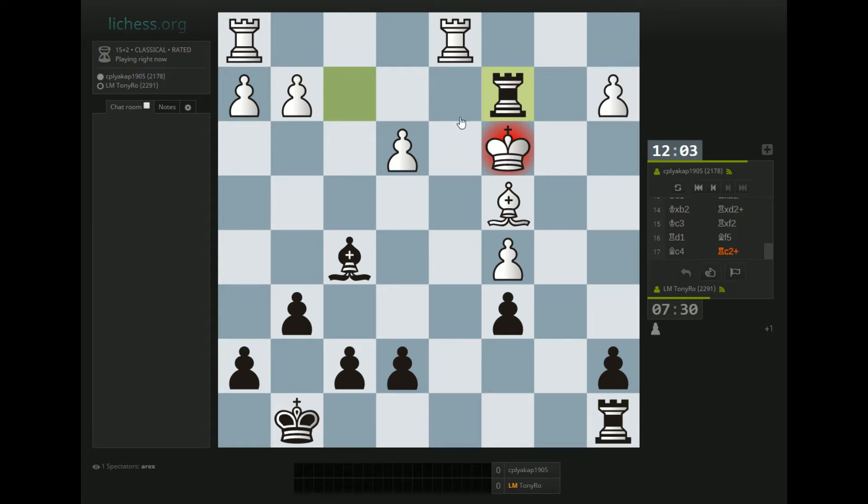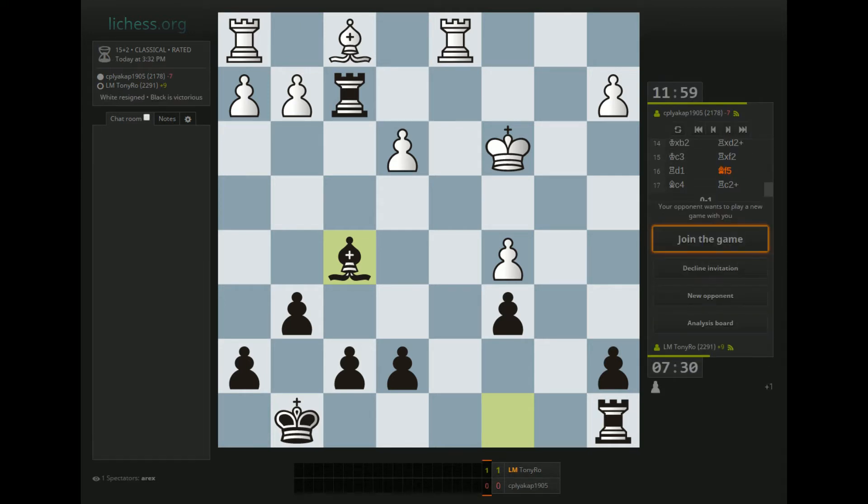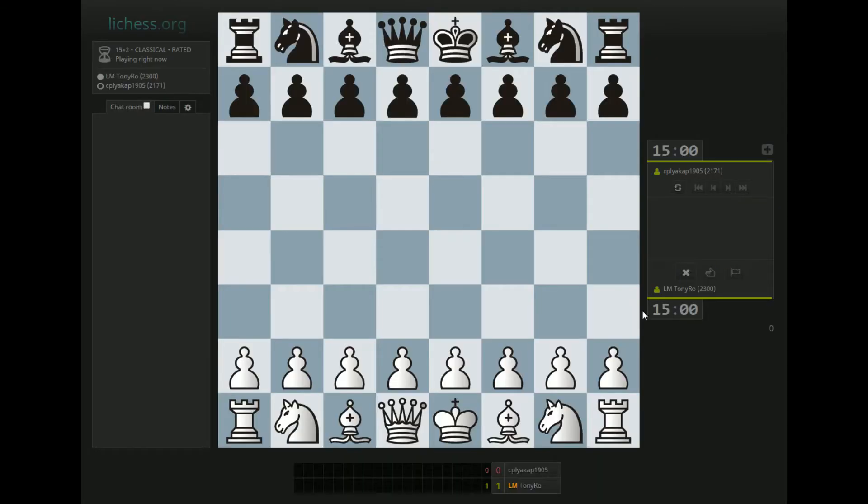White was in a lot of trouble anyway. He just resigns. That game was so short — I'll offer a rematch. He accepts, so we'll analyze both after the games finish.